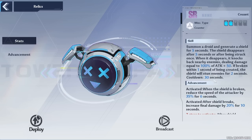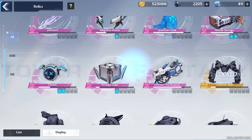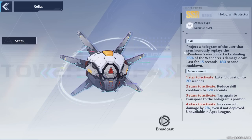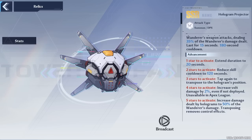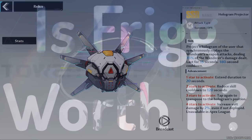For best relics: use the one that gives an extra damage percent when your shield gets broken — especially good with advancements. The Cube also gives an extra damage percent but has an animation delay. The Hologram Projector is one of the best — it creates a clone dealing 35% of your damage; at Advancement 5, that goes up to 50%, effectively giving you 1.5 times yourself on the field.